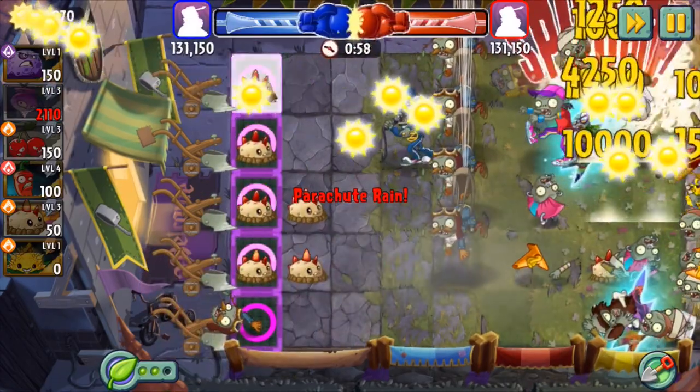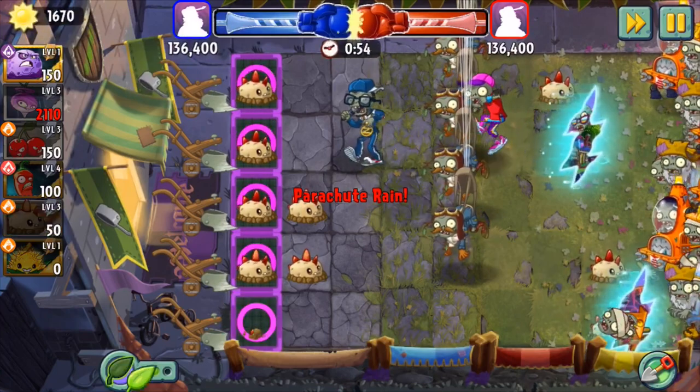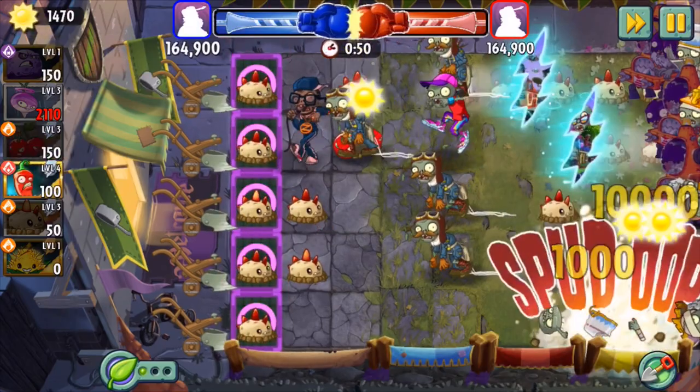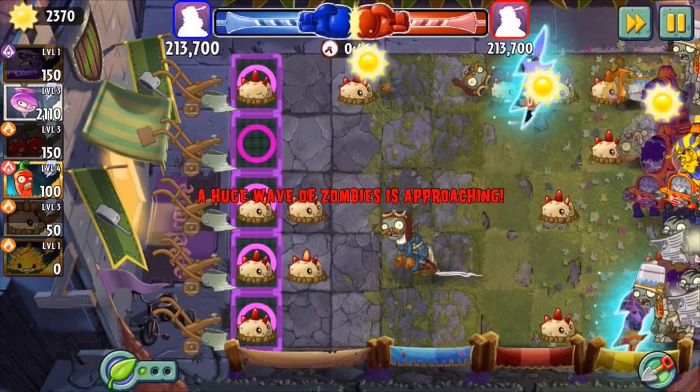Make sure the tile turnip slots are filled with bombs before using the plant food for maximum damage. Keep an eye on your other plants and use them as they're available so you don't lose momentum after that last plant food. Finally, here we go.